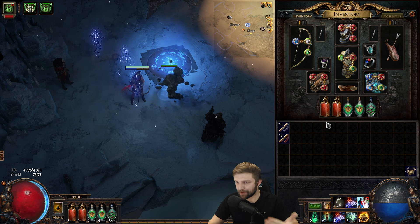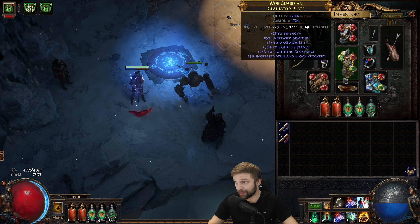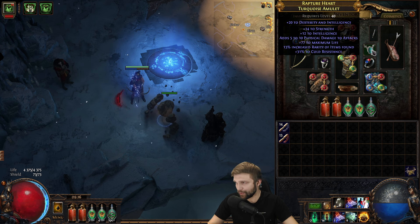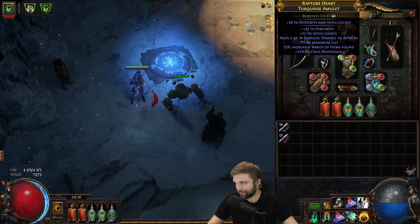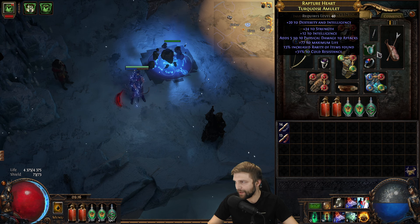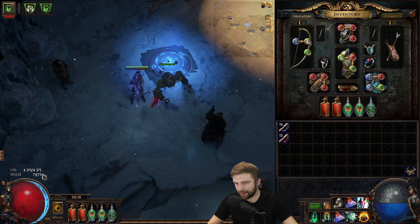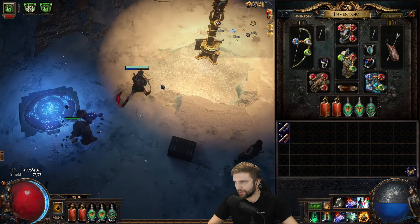Gear-wise, I still haven't crafted the body armor — surely it will happen on the next day, just need one quality corpse to drop. I got a new belt as shown earlier. I also got a new amulet that just dropped from a monster — identified it: life, rarity, resist, some stats. Really nice amulet. I need to anoint it since I have some oils. And a new weapon with life, resist, and a little bit of damage and accuracy. My life is way better than yesterday — it was 3.6k life, now it's almost 4.4k. I feel way tankier, even though tankiness wasn't really a problem before.